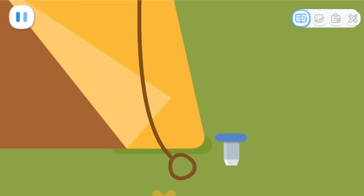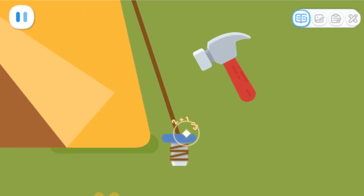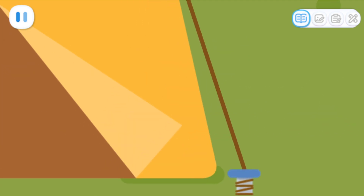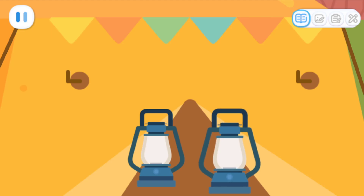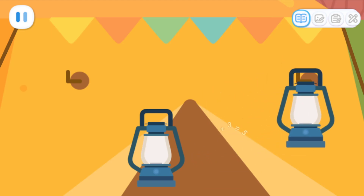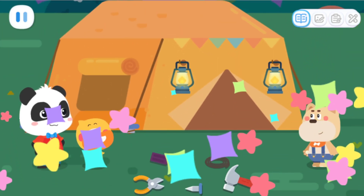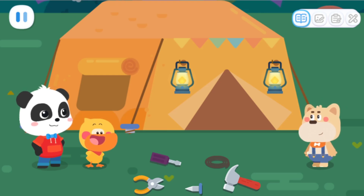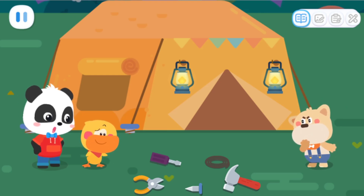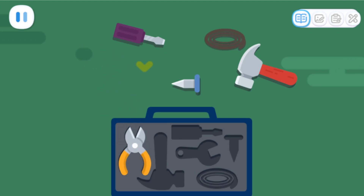Secure the other side as well! Finally, hang up camping lights! Done! Such a cool tent! Oh, what a mess! Let's put the tools back in the box!